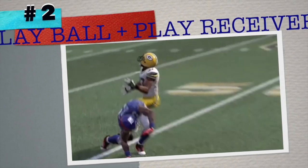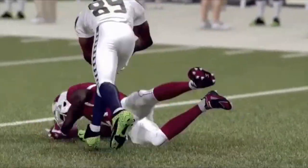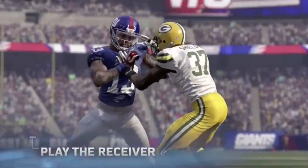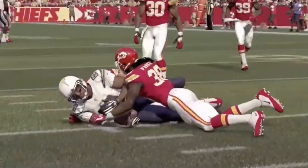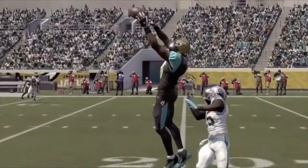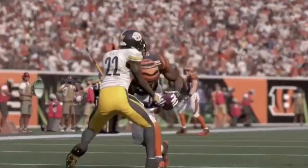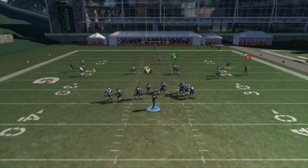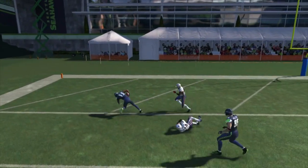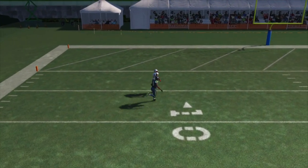Coming in at number two, we're going back to DB interactions, focusing on the play ball and play receiver options when clicking on defensive backs. If you have a playmaker in your secondary like Patrick Peterson, you could hold Y — the play ball or ball hawk option — to go for a spectacular aggressive catch on defense. However, if you have a smaller corner or you're controlling a safety, you could click on and play the receiver instead, going for the hit to get the pick. Pass incompletions and deflections will be at a much higher rate when playing the receiver, while interceptions will be more limited.